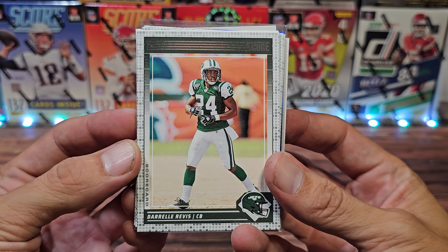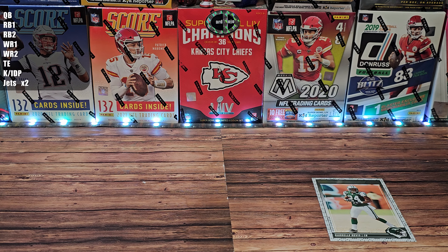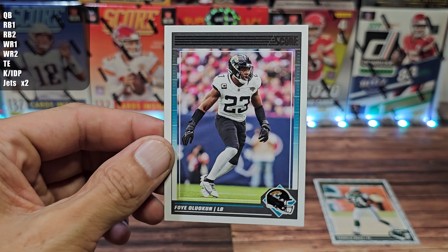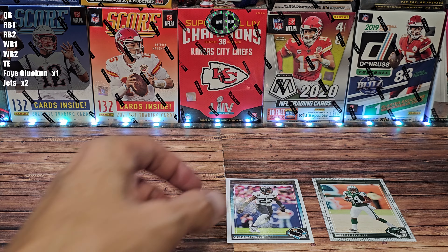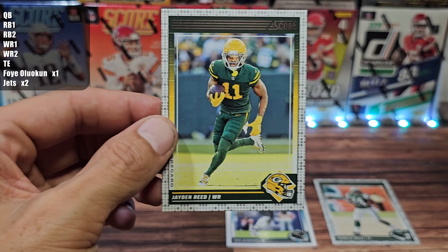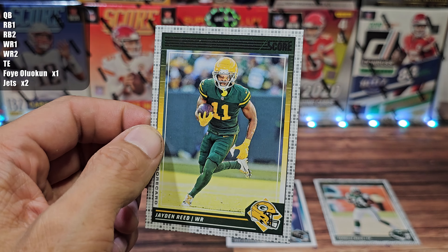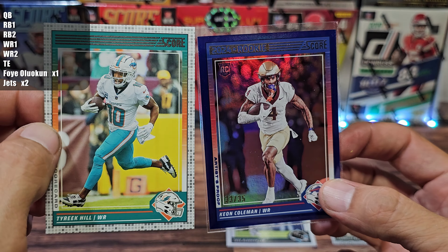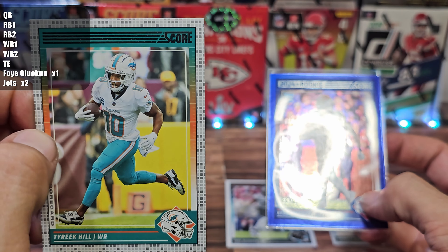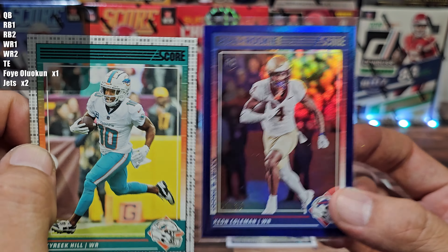For our defense we're going with Darryl Rivas representing the Jets, times two. For the defensive player, I went chalk — the highest rated player for this week, Foye Oludukin from the Jaguars, times one. Receiver was a tough one — Jaden Reed is number one because he went over 30 points in PPR last week. This is half PPR though. He had Jordan Love and now he does not, so Malik Willis goes on the bench. The real decision was Tyreek Hill times two against Coleman times three — tough decision.